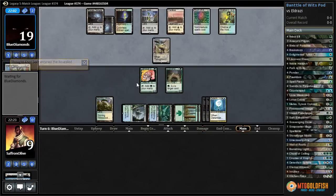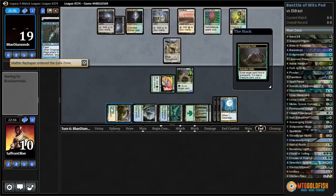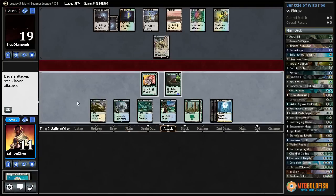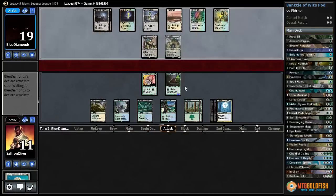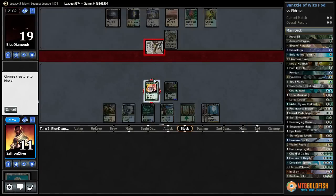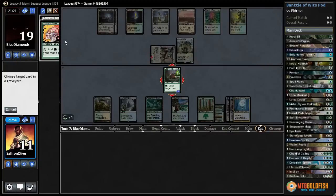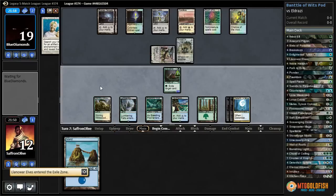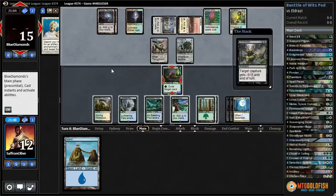Another Thought-Knot, but we're staying around and we're going to have a 4/4 Ooze. I guess we play it — we're not going to be able to Brainstorm it back anyway. If they attack we'll chump with Llanowar Elves so we can get another counter on our Ooze so it'll stonewall. Maybe we should have blocked with a land too. Now we get to exile our Llanowar Elves, make our Ooze a 5/5. Come on, land.